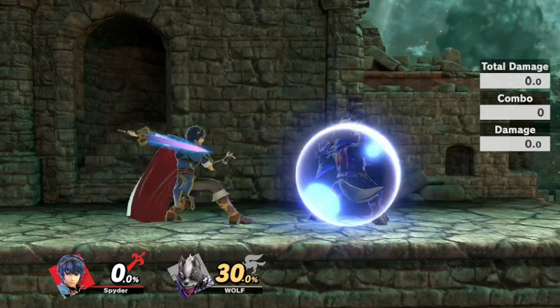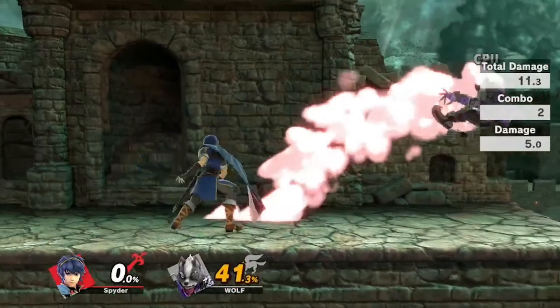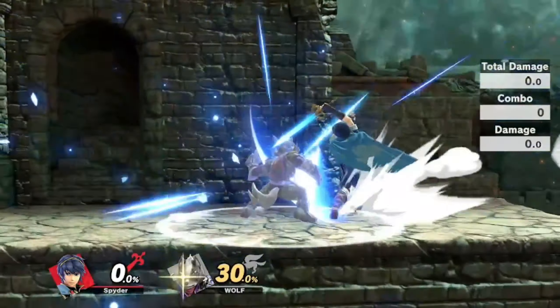Instead of using grab, you can also use Shield Breaker or Dancing Blade as a strong mixup. This can easily lead to dealing more damage and taking more stocks.